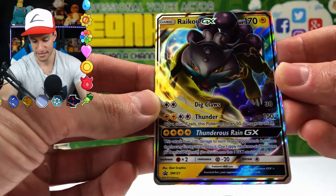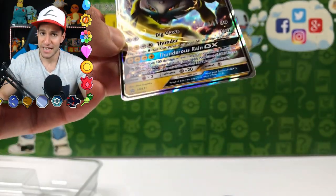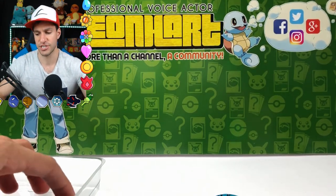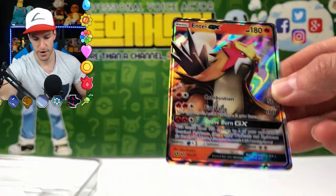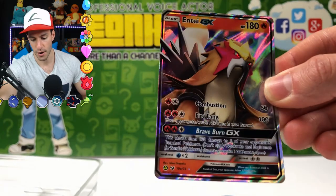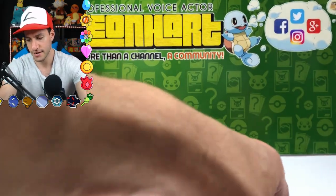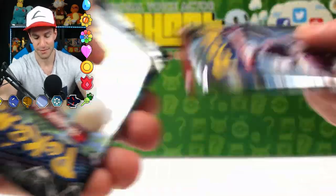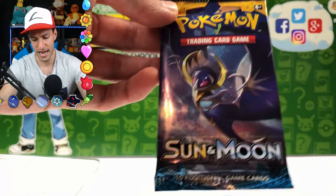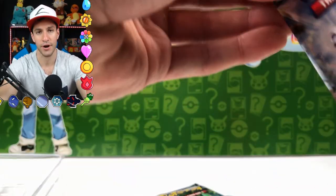First, the Raikou GX promo card — Thunderous Rain GX for four lightning energies, 170 HP. And there's the Entei GX promo card; I feel like I've seen this card before in another set, and this is the promo version. Would have been cooler if we had all three as promo cards. So we've got Burning Shadows, Ultra Prism, Evolutions, Breakthrough, base set Sun and Moon, and another Ultra Prism. Let's save the Ultra Prism for last and start with Breakthrough.